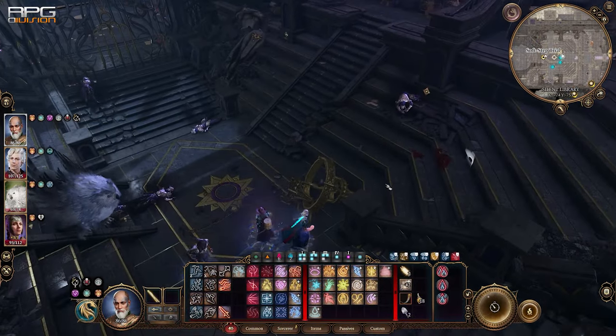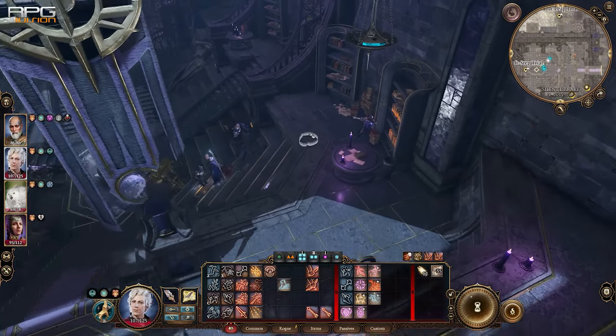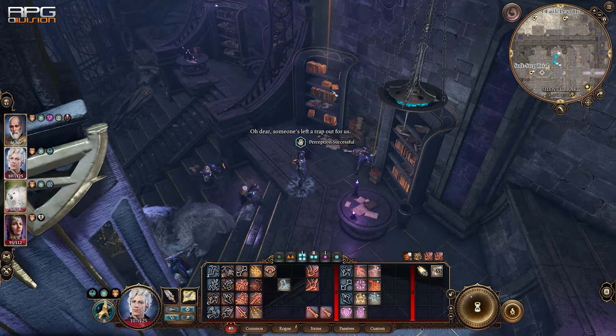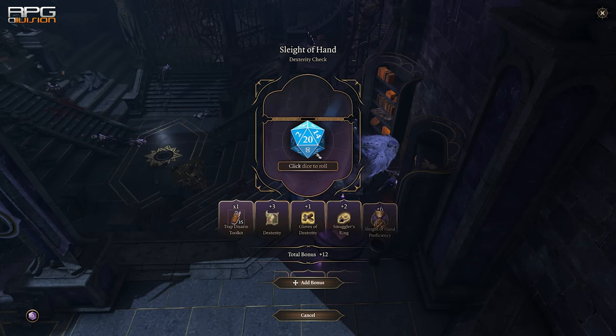Now we go to the Silent Library, which is located after finishing the first two trials and then going down the stairs. First you're gonna have to disarm and loot this bookshelf — it's gonna give you a specific book about Night Song.